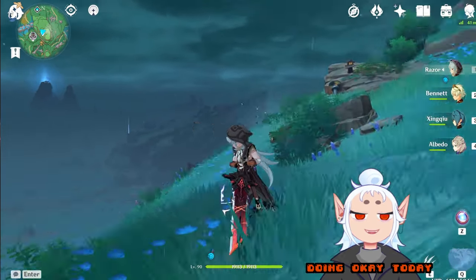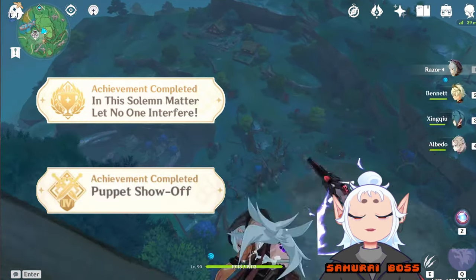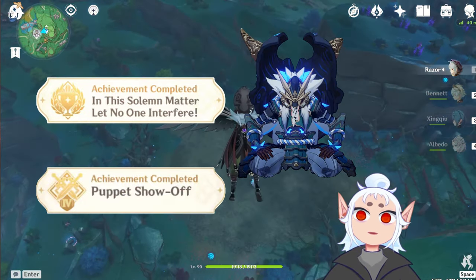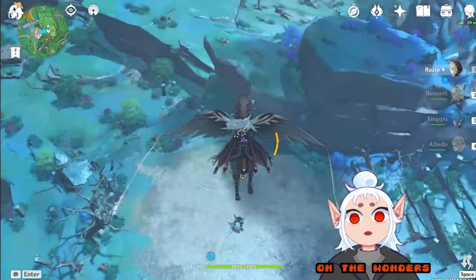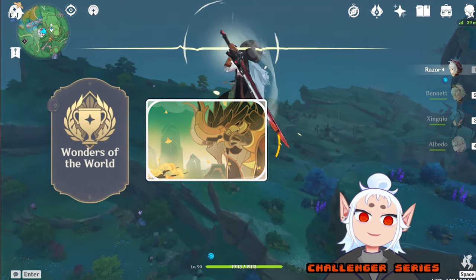Hello everybody, hope you're all doing okay today. I've got a couple of achievements to share with you today, both related to the new samurai boss in Inazuma 2.0. One of these achievements is going to be on the Wonders of the World hidden achievements list, and the other one is going to be part of the Challenger Series 4 card.